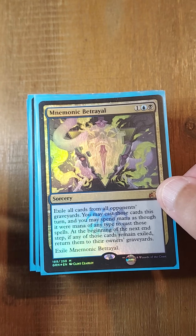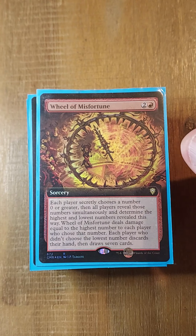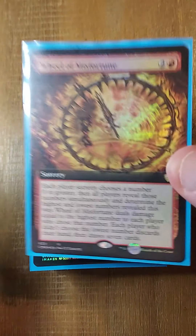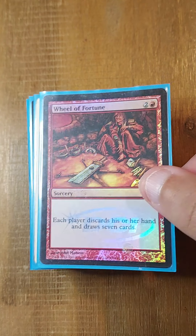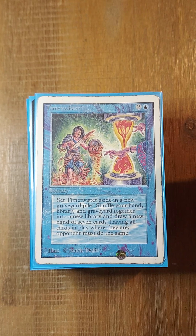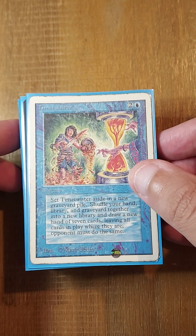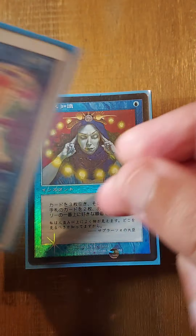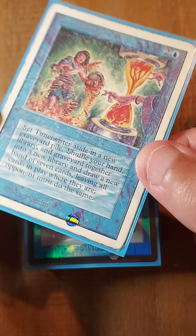With Mnemonic Betrayal, what makes it extra disgusting is our wheel package. We have Wheel of Misfortune, Windfall, and Wheel of Fortune. This is a Time Twister — it doesn't synergize with Mnemonic Betrayal, but still, you could just empty your hand, Time Twister, and that's still good. Time Twister also helps you put back a drawn Godo.